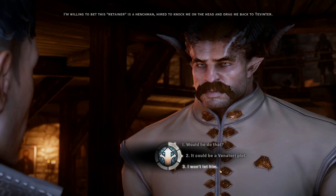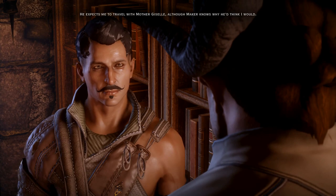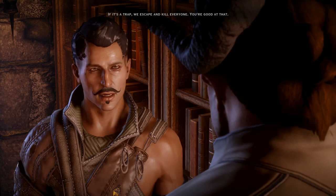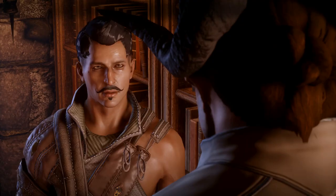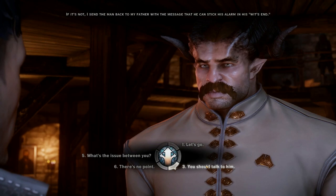I'm willing to bet this retainer is a henchman hired to knock me on the head and drag me back to Tevinter. That would be hard to do while I stood there. He expects me to travel with Mother Giselle, although Maker knows why he'd think I would. Well, you're not going to. Let's go meet this so-called family retainer. If it's a trap, we escape and kill everyone. If it's not, I send the man back to my father with a message.